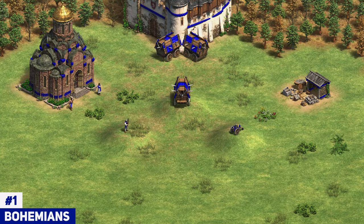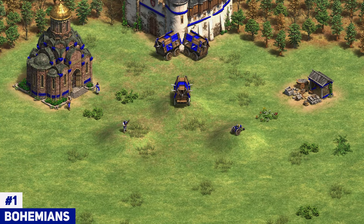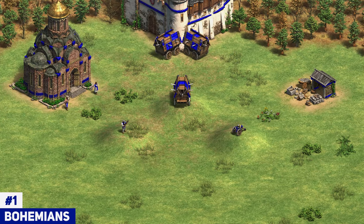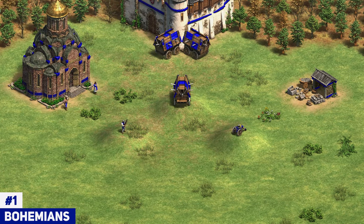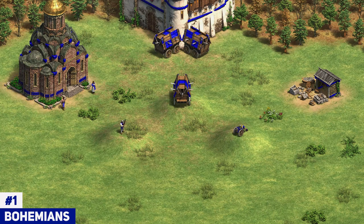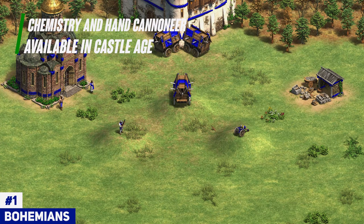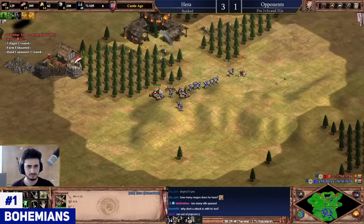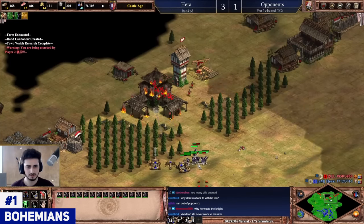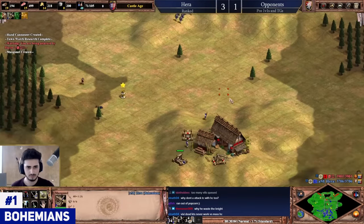Moving on to the number one gunpowder civilization in the game — it is the Bohemians. I'm going to explain why this civ is absolutely amazing with the gunpowder stuff and why it's clearly number one. They get gunpowder as part of their main kit starting in castle age. Getting access to hand cannoneer in castle age is absolutely massive — hand cannoneer is strong in imp, but if it's in castle age, it beats pretty much every unit in the game besides skirmisher and crossbow with ballistics, but it beats literally everything else and it's not even close.